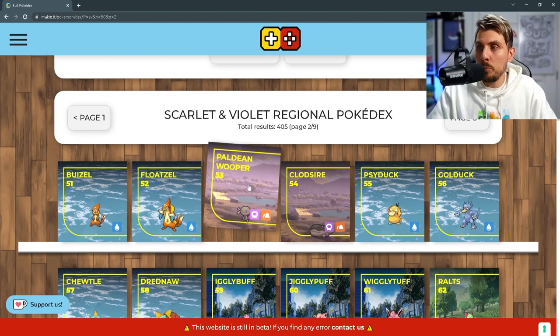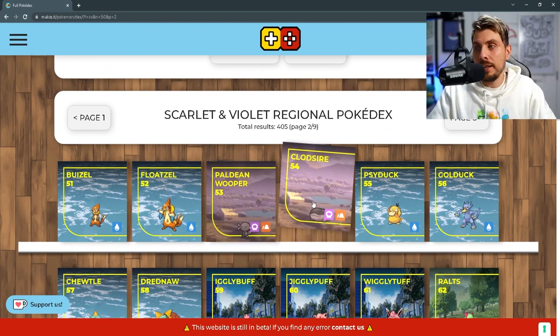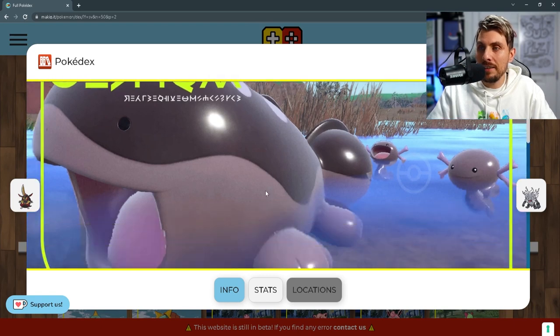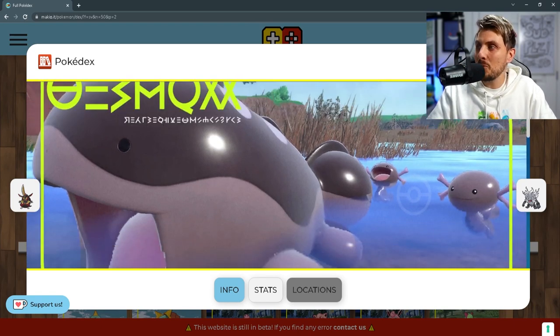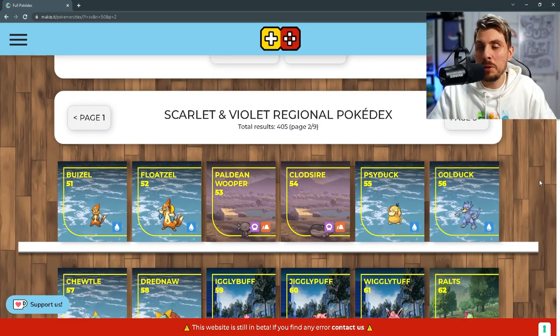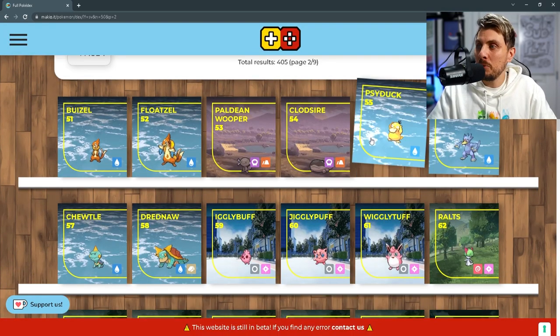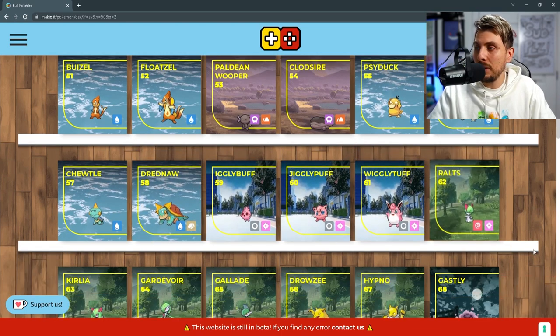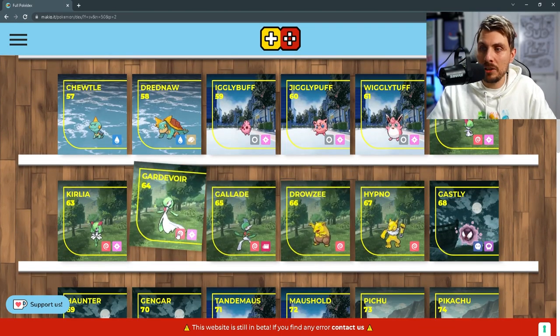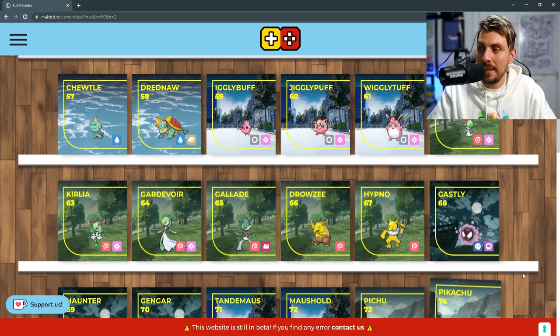We've got the Paldean Wooper coming in and its evolution Clodsire — and this is what it looks like. It evolves into Clodsire; not Quagsire but Clodsire, going to be a poison and ground type. We've got the Golduck line, the Dreadnaw line, the Wigglytuff line, and of course the Gardevoir line with Gallade — so we've got all of those in there.